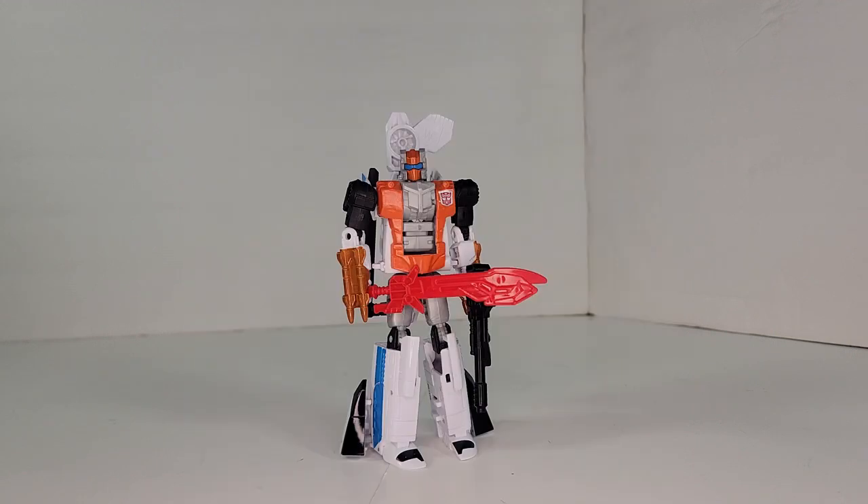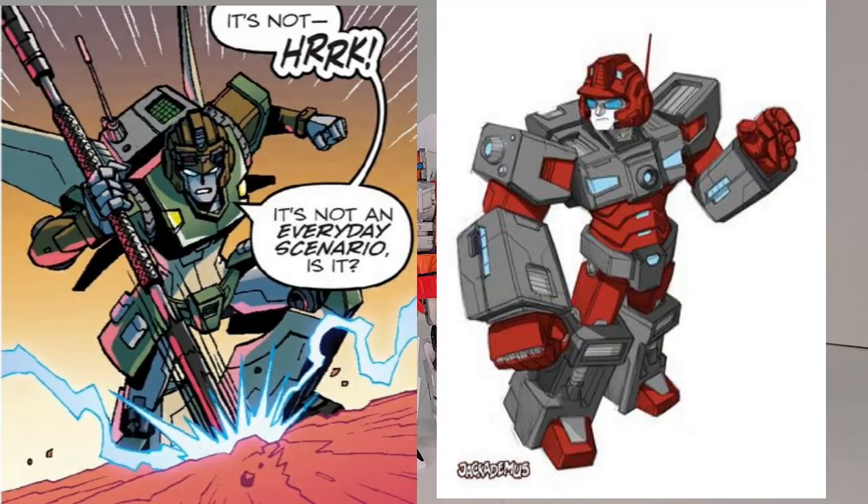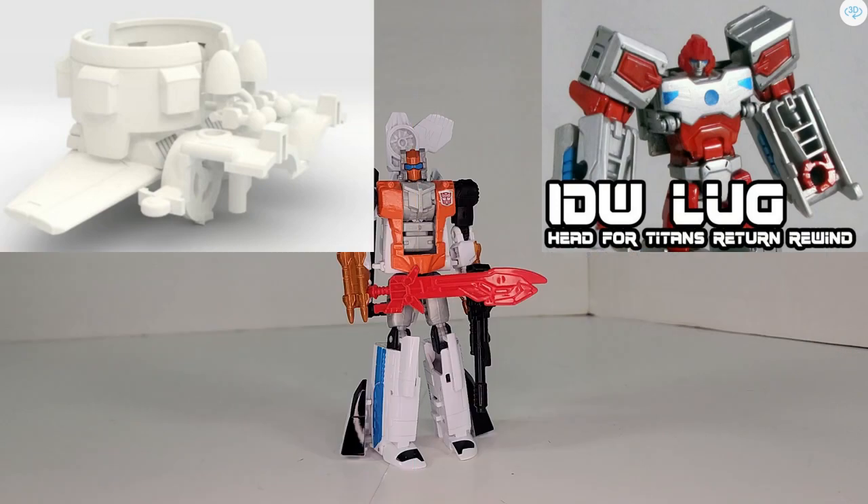The last three characters I'm going to cover don't have official toys, but you can get a version of Octus from Thingiverse from Elinsi, who made a Transforming Dalek, which I haven't tried yet but it's on my things to do. Then for Anode and Lug — for Anode, Steam Shield has a conversion kit for Red Windblade on Shapeways. And for Lug, Prize Inside has a head that you can swap out for TR Rewind for a repaint.